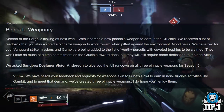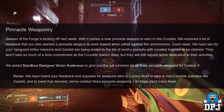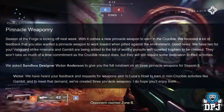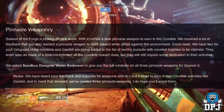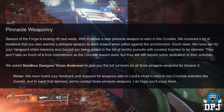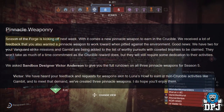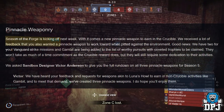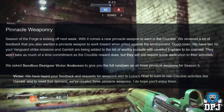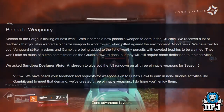Season of the Forge is kicking off next week, with a new pinnacle weapon to earn in the Crucible. Bungie received feedback that players also wanted a pinnacle weapon for PvE content. Good news — they have two: Vanguard Strike Missions and Gambit are being added to the list of worthy pursuits. They won't take as much of a time commitment as the Crucible reward, but will still require some dedication. Sandbox Designer Victor Anderson gives a full rundown on all three pinnacle weapons for Season 5.